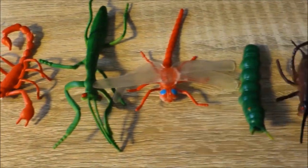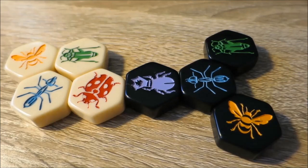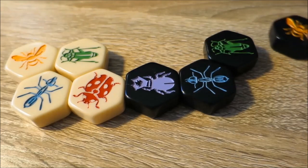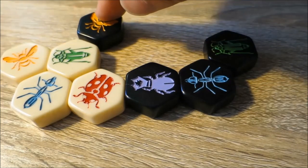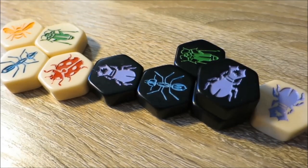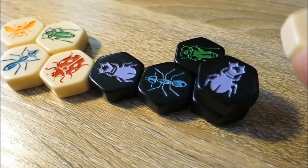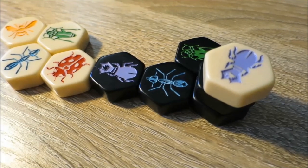We will now look at each insect's individual abilities. The queen bee can move around the outside of the hive one space per turn. It can't step on or block other insects and it can't leap over other insects either. Each of the sides of the hexagon on the hive counts as a space — this would be a space, this the next space, this the next. The beetle can only move one space per turn by moving on top of an adjacent insect, thereby immobilizing it. This effect can be stacked — if another stag beetle goes on top, it now blocks all the insects underneath it. The grasshopper can leap over other insects in a straight line.